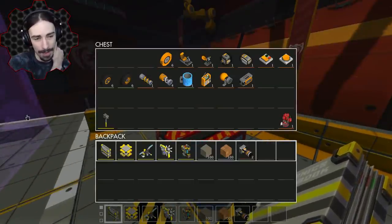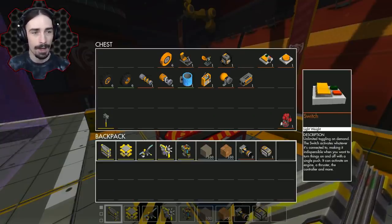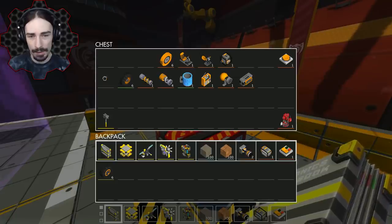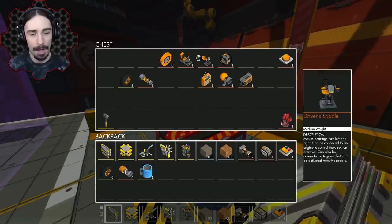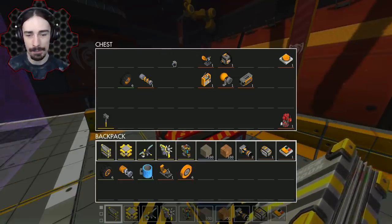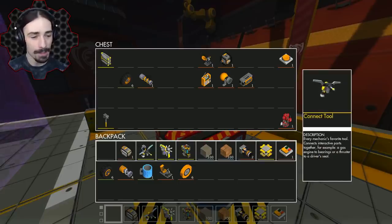We've got metal and wood plenty, and we got two thrusters. The hint board tells us 'downwards thrust,' so I'm assuming that means we are gonna have to wall climb with two thrusters only. I'm gonna go with electric engines because they're really really good for wall climbing. We'll have to activate and deactivate the thrust with a switch, and we could use some suspension and wheels.